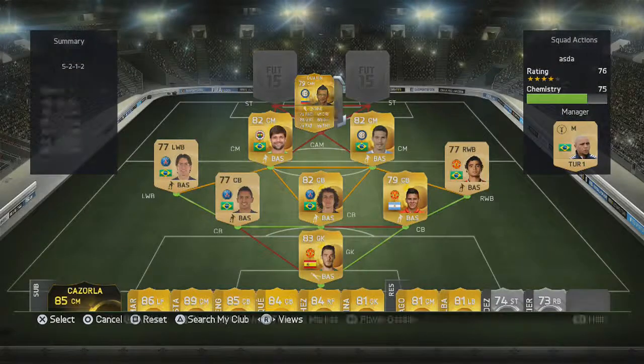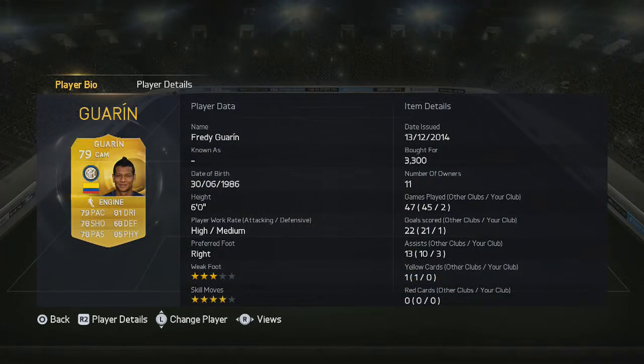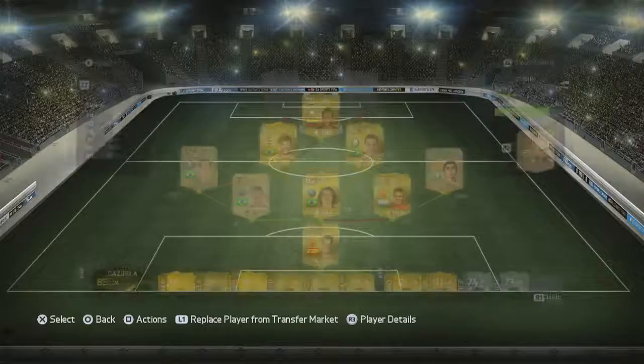In the CAM position we have Freddy Guarine. He obviously gets a very good link with Hernandez and he's got all-round very good stats, 4-star skills as well. The only stat he doesn't have is defending, but that's fine because I've got him in the CAM position.